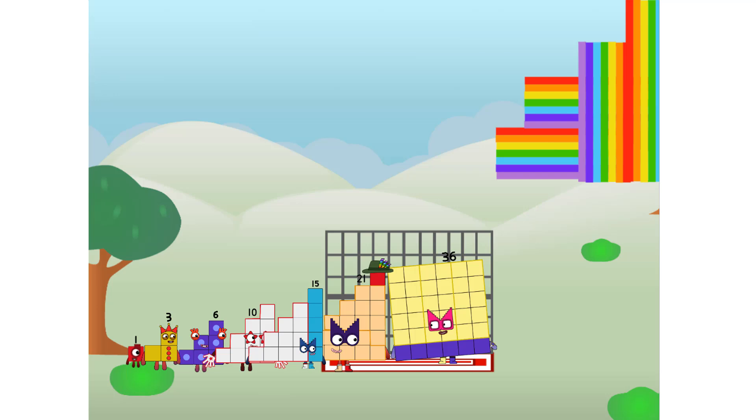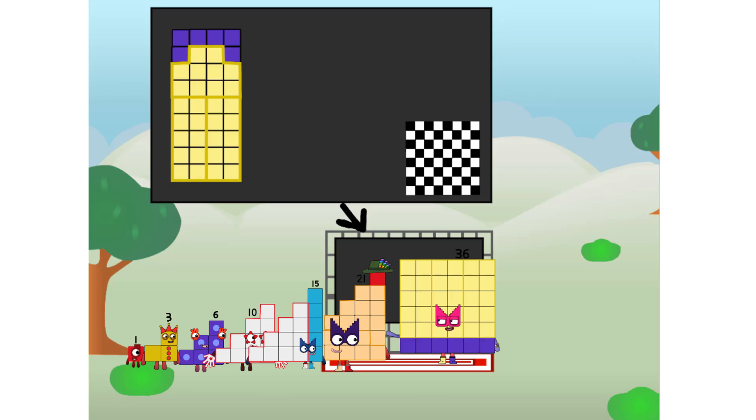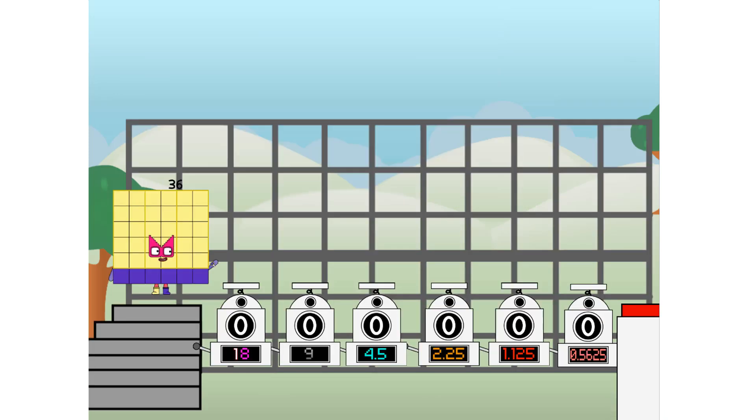Ah, there you are! This way — I've got so much to show you. I am 36, and I can be a step squad, a mini chess board, a super rectangle — 1 plus 2 plus 3 plus 4 plus 5 plus 6 plus 7 plus 8 — or even a square. But today I want to show you a little trick I call: binary boosters.